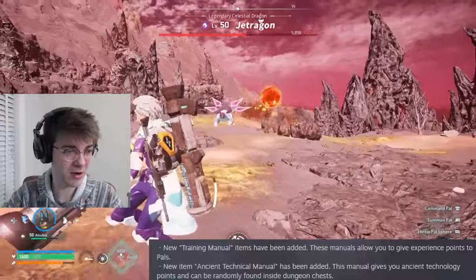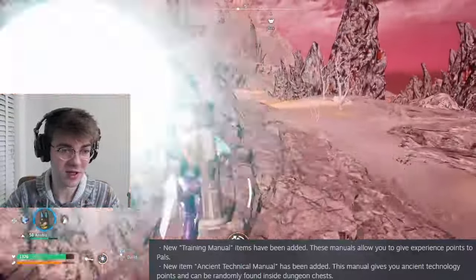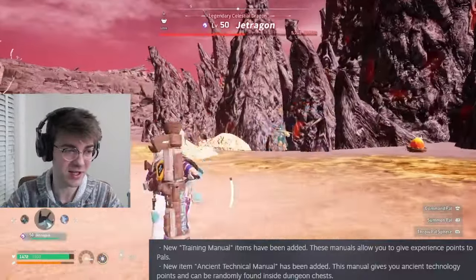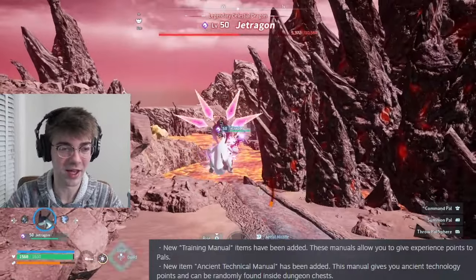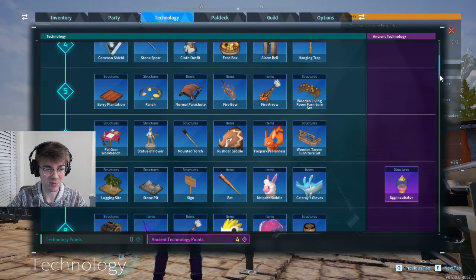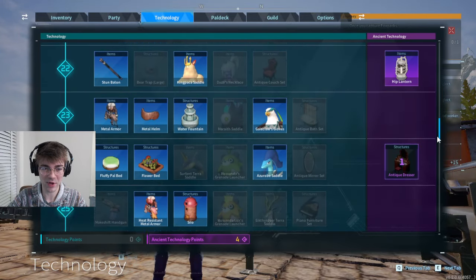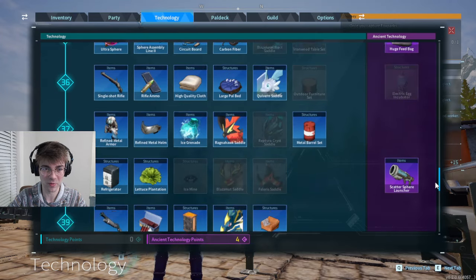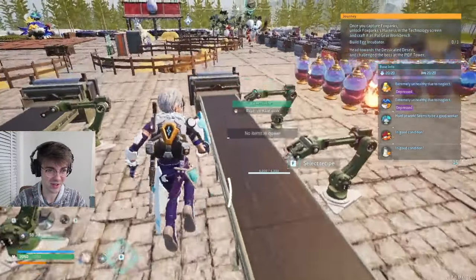Moving on to new items that were very much needed. New training manual items allow you to give experience points to your pals - very early game items, nothing too fancy. We got ancient technical manuals, which I've been really angry about because I don't have anywhere to spend all my ancient points. We finished the game and still had like nine ancient points left over with nothing to buy. But now they've got all these new beautiful items, and I already bought those ore mines and put them in the ore base.